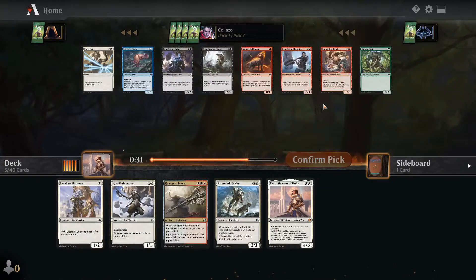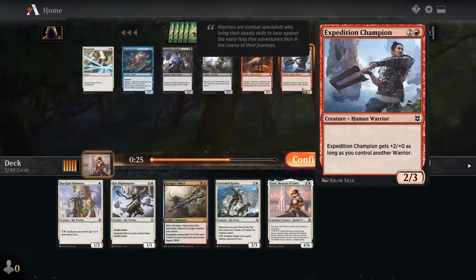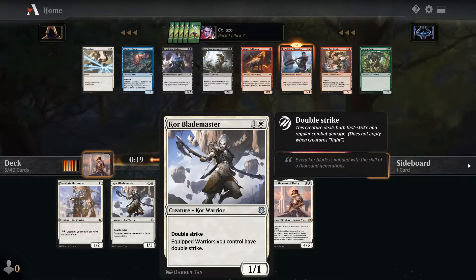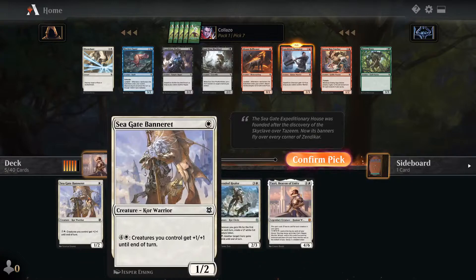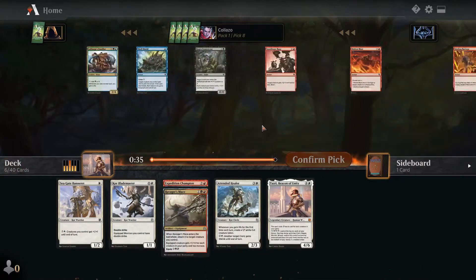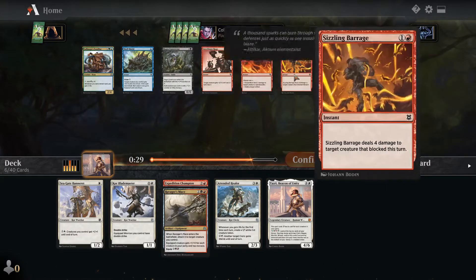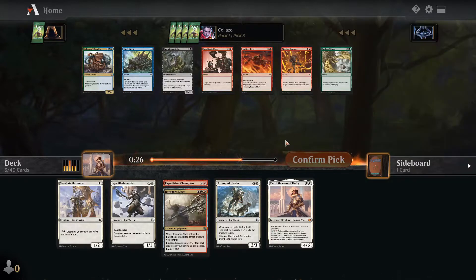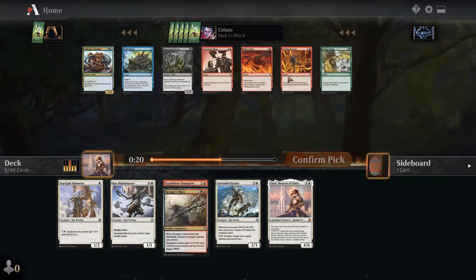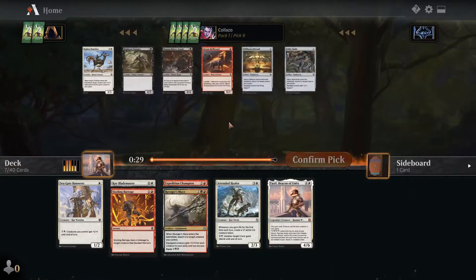There's a Bubble Snare, Disenchant, Skyclave Squid for the sideboard. Expedition Champion — a four-three for three — is actually pretty likely to make the main deck. Gives access to Ravager's Mace if we go red. I already have Core Blade Master and Seagate Banneret, so the warrior route is looking strong. Taziri herself is a human warrior. Next pack has Rage, Molten Blast, Sizzling Barrage — not really my cards. We'll take Barrage in case we go red.